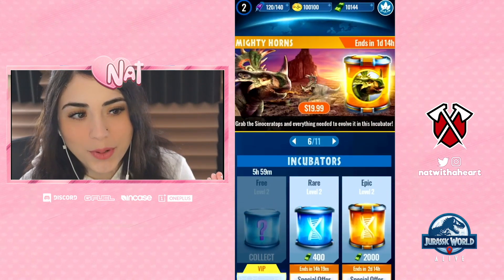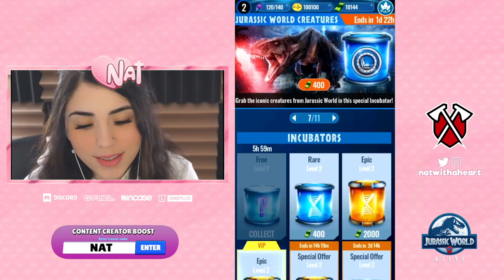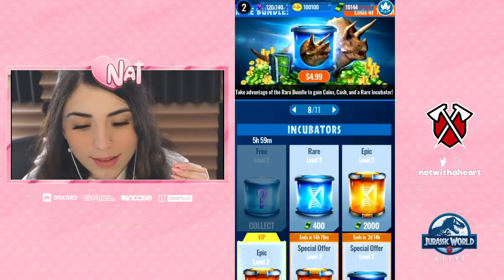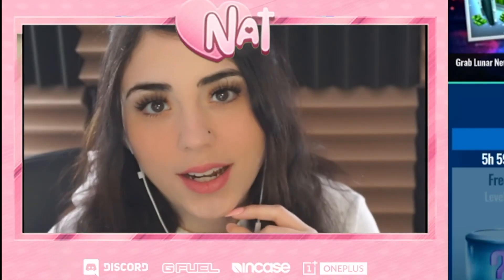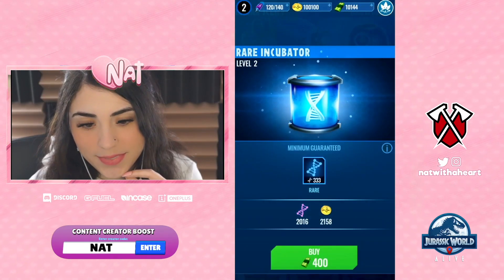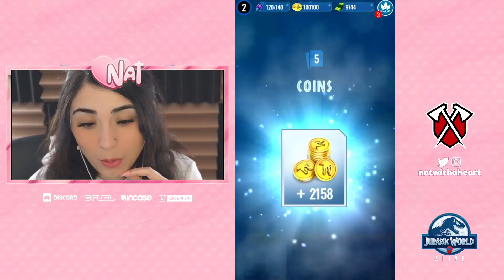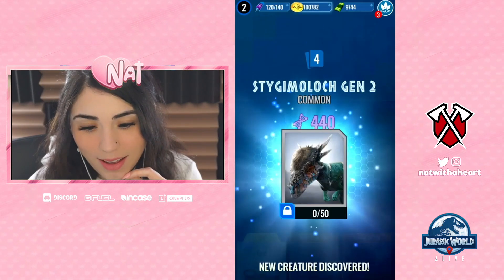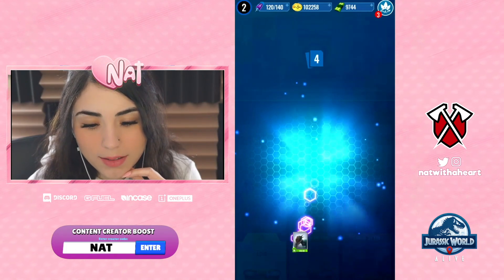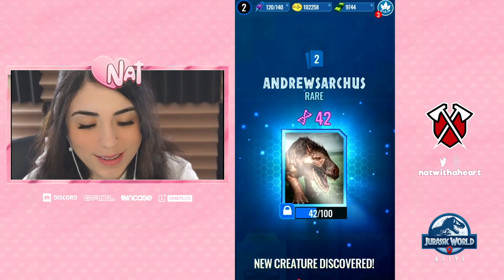I kind of want to buy more incubators because I have some cash. I think I kind of want to buy a rare one. Yeah, I'm gonna buy a rare one. Let's see what we get. I'm excited! We got some coins, and we could level it up. Oh my goodness, let's freaking go!